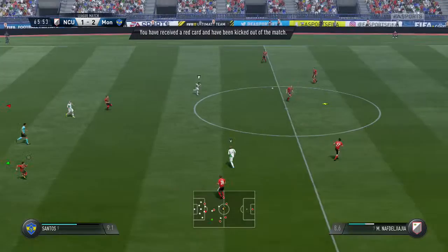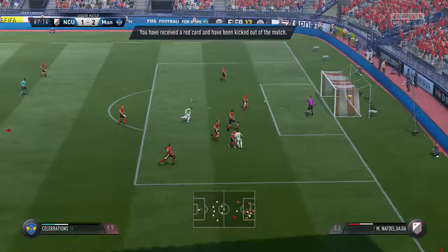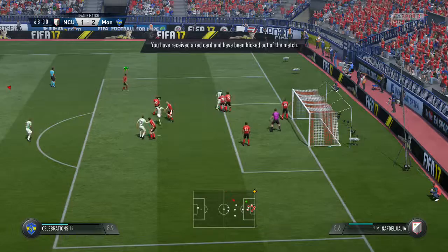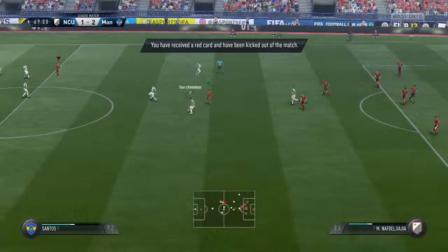And in goes the cross — the goalkeeper comes out with a punch. Watch out at this phase of the game now, because it's going to be a change of emphasis from the home team to press higher. Yeah, it's been a bit too easy for the opposition when they've had the ball. There's some potential in this move — shot's on here, he's kept it out. Well, that's gone behind — it'll be a corner. Nankervis — another turnover in play here with that interception.